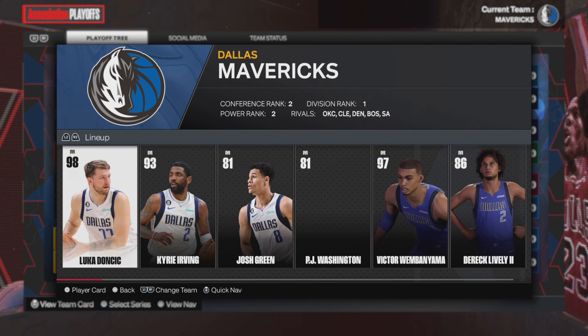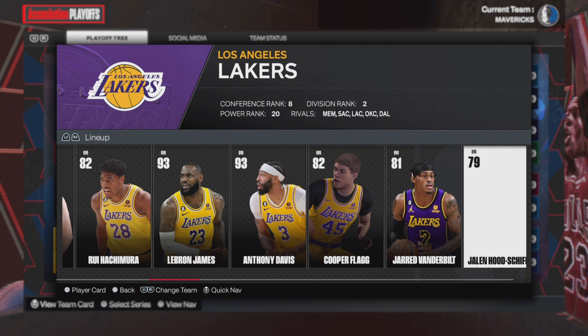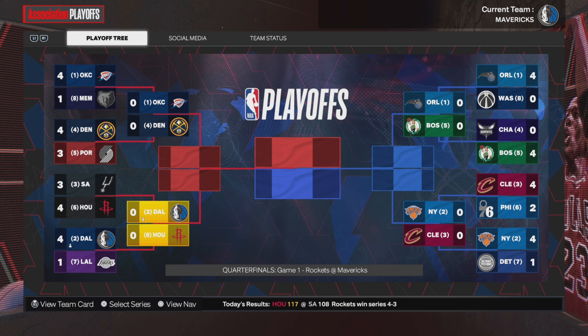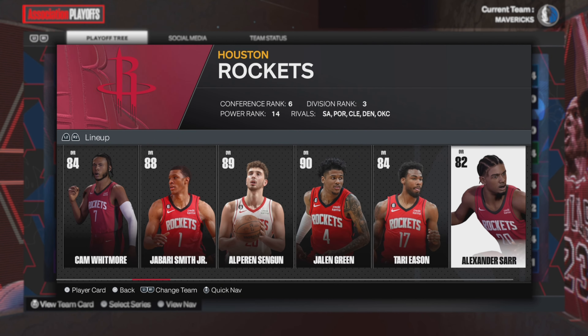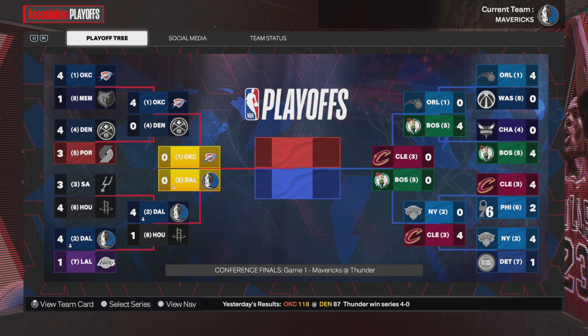I do believe we should be able to beat all these teams pretty easily, but I'd hope. We start off against the Lakers — they still got a solid squad, but we can beat them. We lose one game but move on to the next round against the Houston Rockets, who have Fred VanVleet, Tari Eason, Barnes Jr., and Jalen Green. They have a solid squad, but we get the job done, losing only one game against the Rockets.